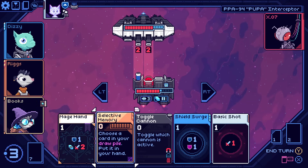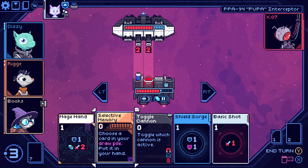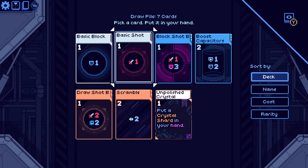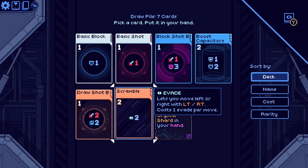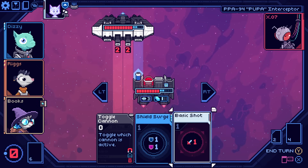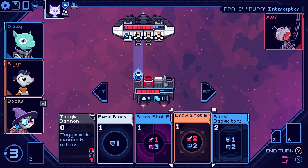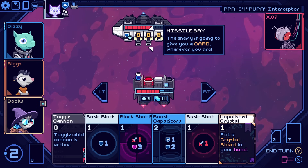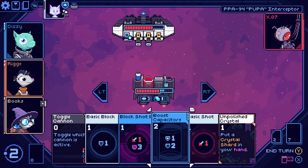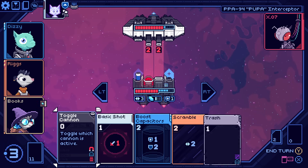I can also get selective memory. What do I want right now? He's going to hit me pretty hard, so maybe I actually want the dodge one. I've got enough dodge anyway, but since I'm going to spend that dodge, it's nice to build some back. I will do mage hand for sure. The shield capacity is nice too, but with enough dodge I won't need it for a while. Fire first, get scramble, and then dodge twice. This is a nice time to play this actually. I'll play draw shot first because I definitely want to do that. I'd love some stun right now because these are going to put some cards in my hand and I can't do anything about it.